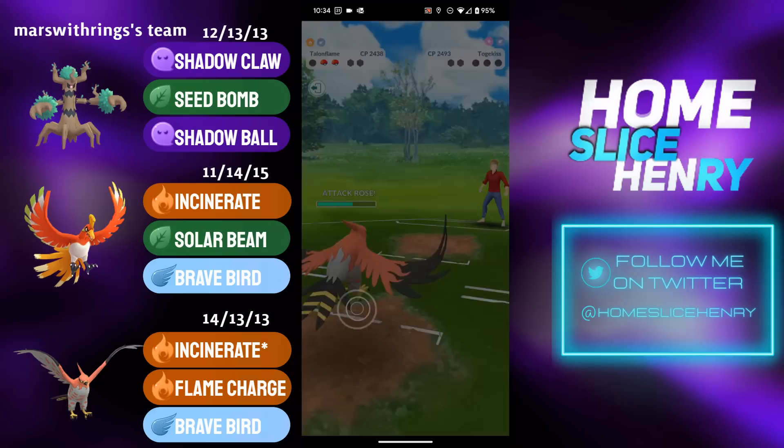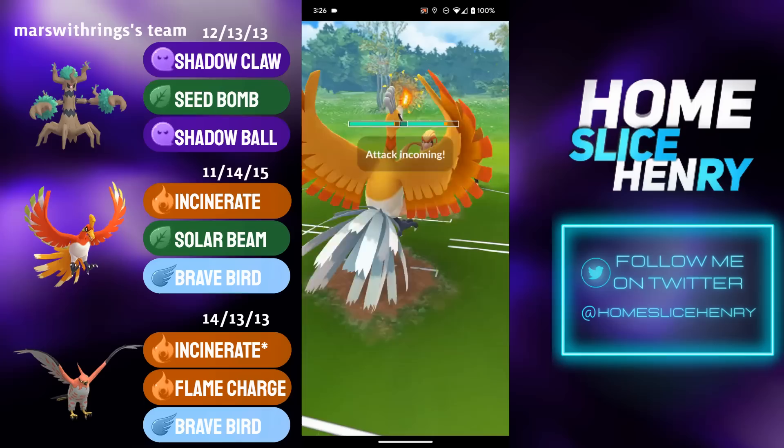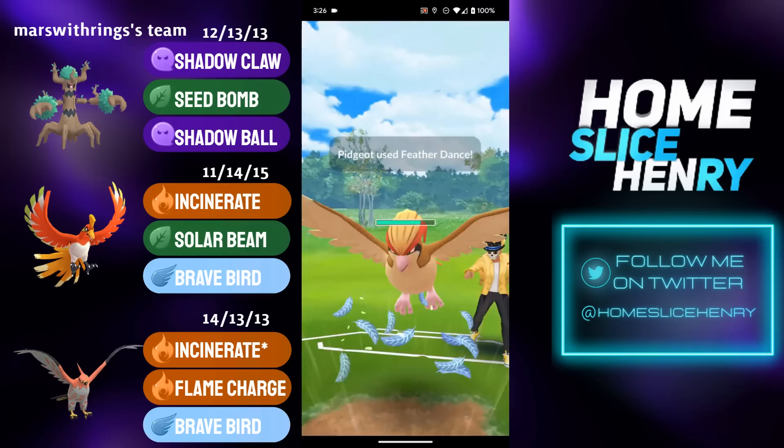We see a nightmare lead in the next match — Trevenant into Pidgeot. Can't get much worse than that. Immediate save switch into Ho-Oh to check for a water type in the back. Pidgeot stays in and throws on alignment, giving Ho-Oh 20 free energy — a massive mistake from the opponent.